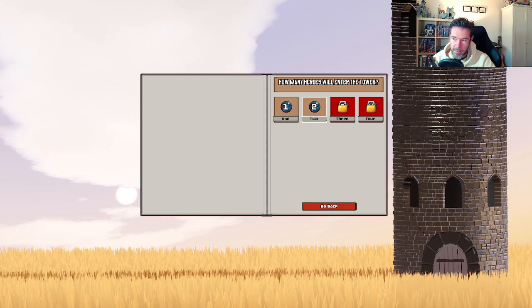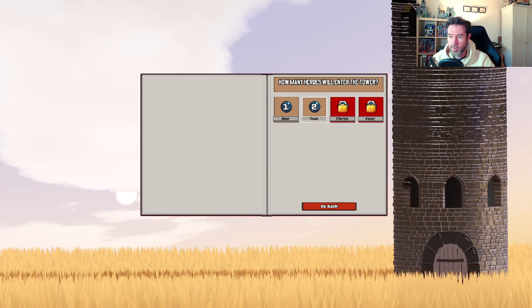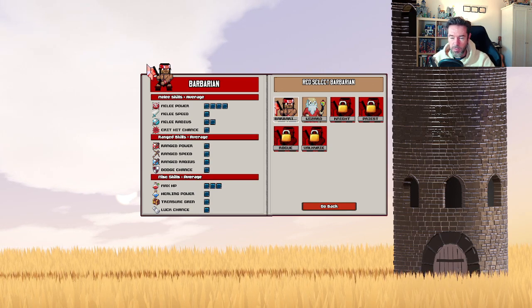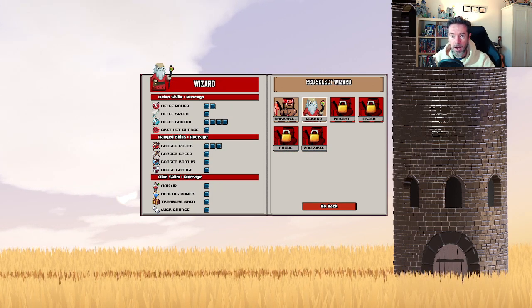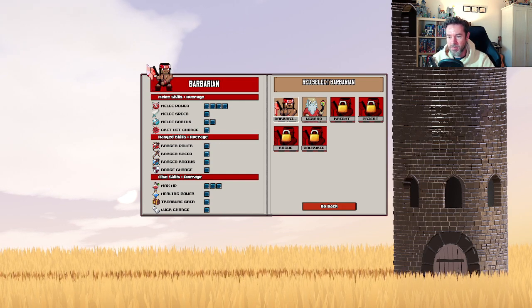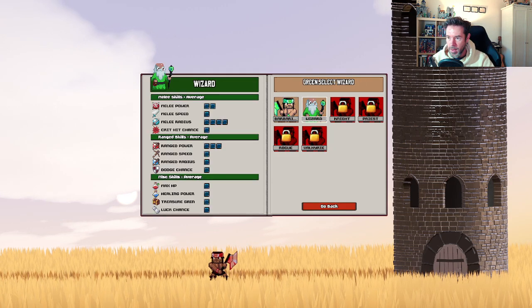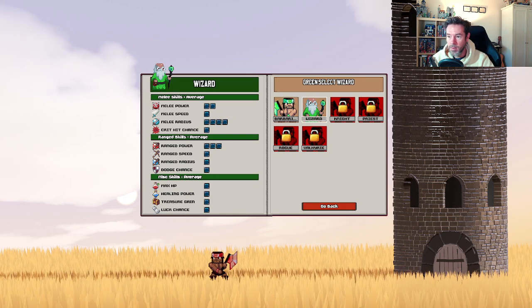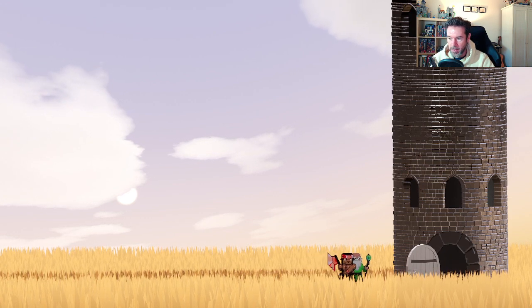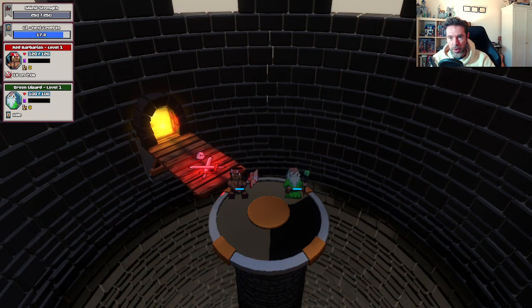We'll have two players for now — three and four are locked off. The game will probably limit you to one hero at the start and let you unlock more. We have the red barbarian and introducing the wizard, who looks suspiciously like Santa in red. They have their own special powers. You can choose two barbarians if you want, but for now we'll go with the green wizard.